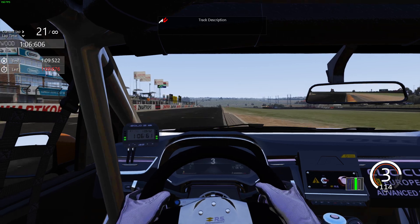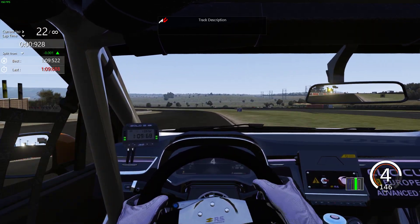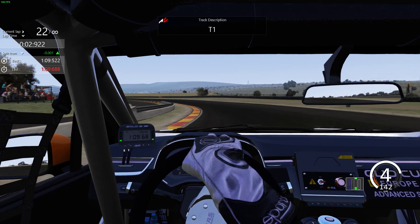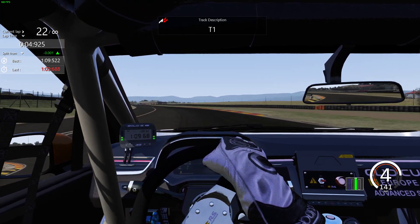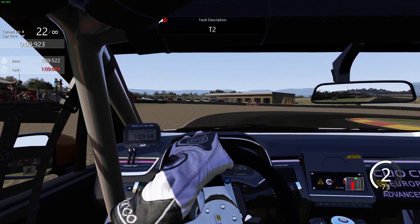Coming out the last turn, get a good drive out, flick it into fourth, hold the line and looking to line ourselves up for turn one. We're going to hug that inside kerb as much as possible and get on the power early, and brake just before the 50 down to second.